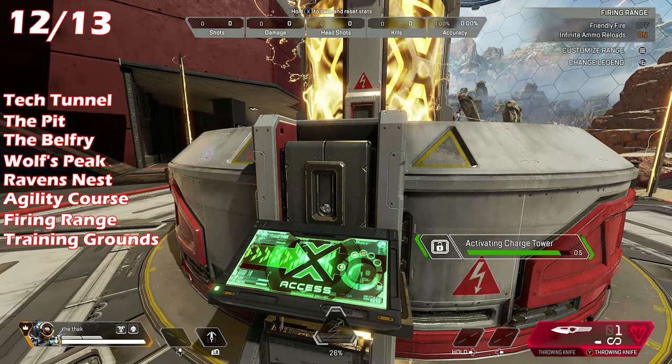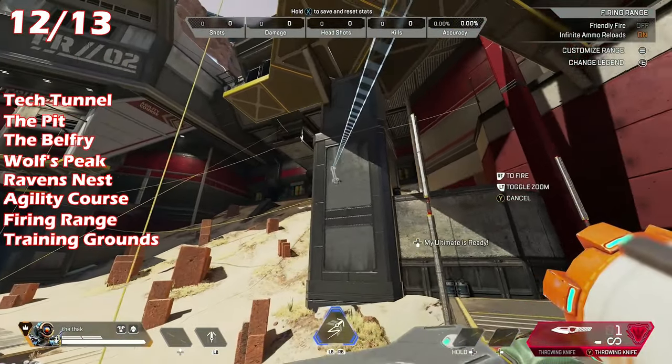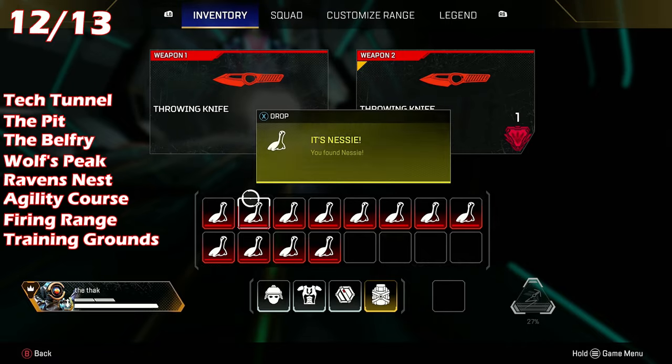After you visit every point of interest, head on over to the charge tower and charge your ultimate. Then use your ultimate and finally head back to the center spawn room. You'll find the gold Nessie at the far back side of the tunnel.